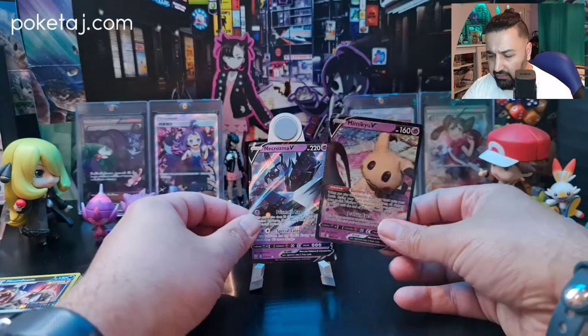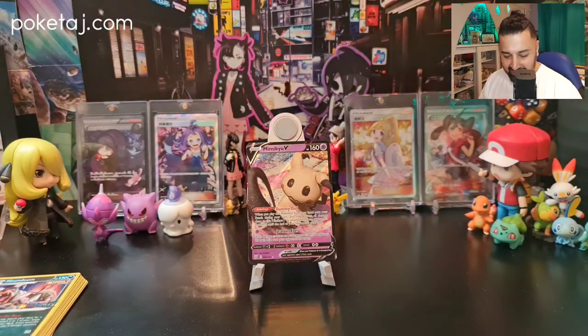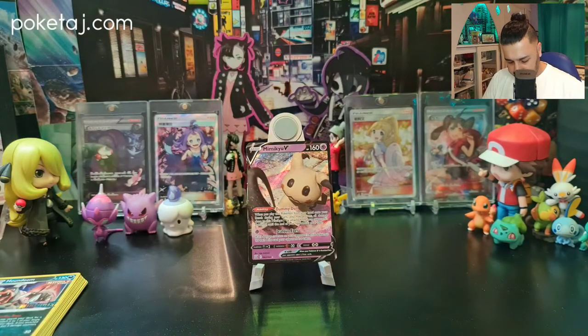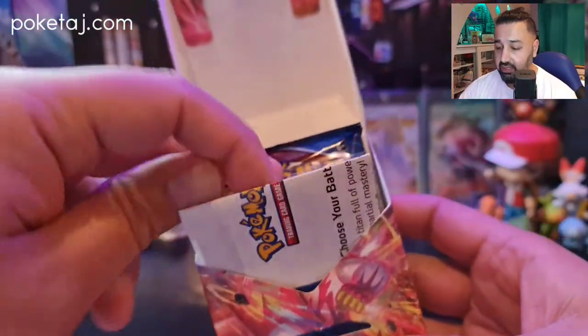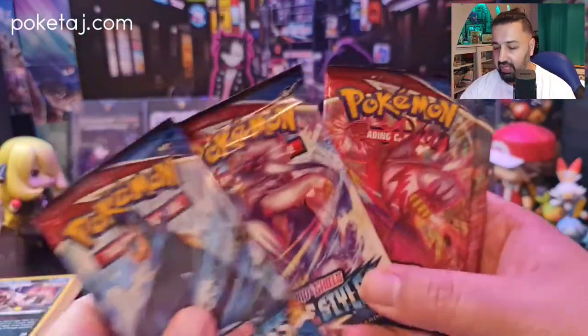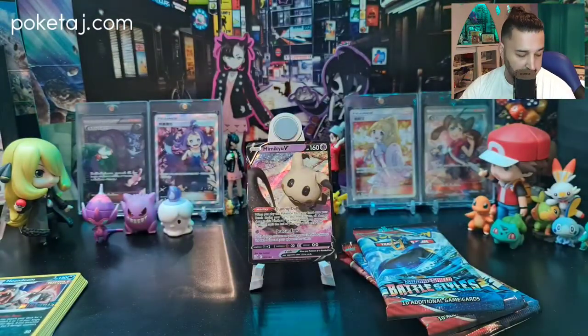So from Kit 1 we got two Vs — cards 62 and 63 — and I could build a psychic deck around those. Let's move on to Kit 2. Cutting the plastic off — let's see what promo is in this one. We slide the cover off and we've got Octillery! Nice. We've got four packs — Empoleon, both Urshifus, and Tyranitar — all four artworks, very nice.